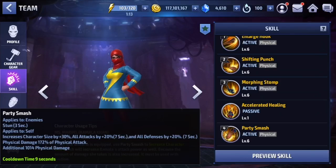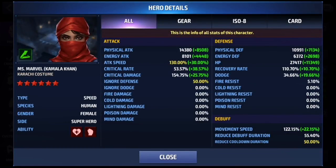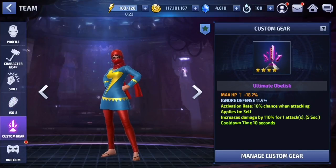Let me show you her gear — everything is at 20 and the last gear slot is rolled for skill cooldown. In the details you can see she has 130 attack speed, 53 crit rate, 154 critical damage, 50 ignore defense, and 50 skill cooldown. For the ISO set I'm running Power of the Angry Hulk, and that's how I have her attack speed maxed out. As for the obelisk, it completely depends on your playstyle — I play her aggressively, so I have the damage proc.